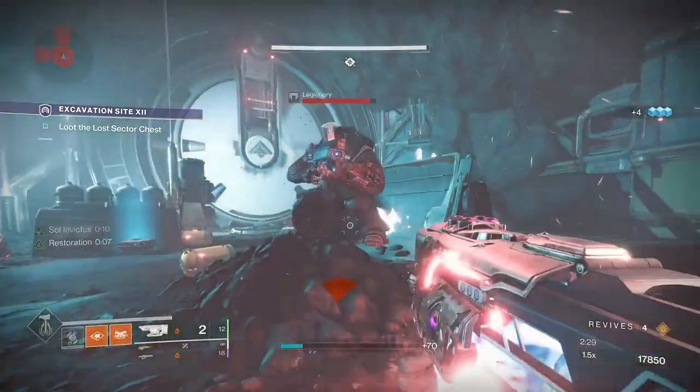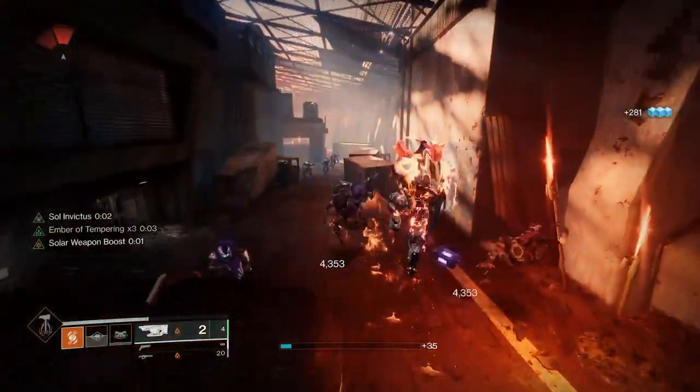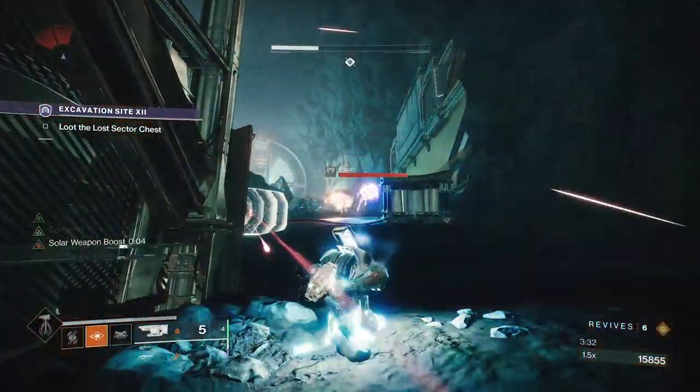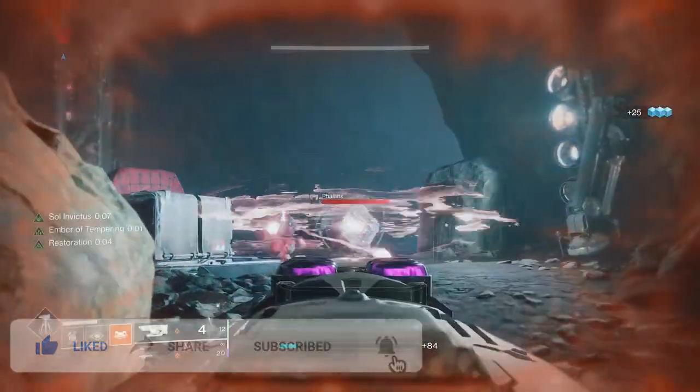We all know how crazy and somewhat broken sunspots are with the introduction of Solar 3.0, especially in terms of their solo play and defensive survivability. So how about we crank the heat up to the max — not just for you but for your allies too — in this Sunbreaker Titan build in 3 minutes or less.